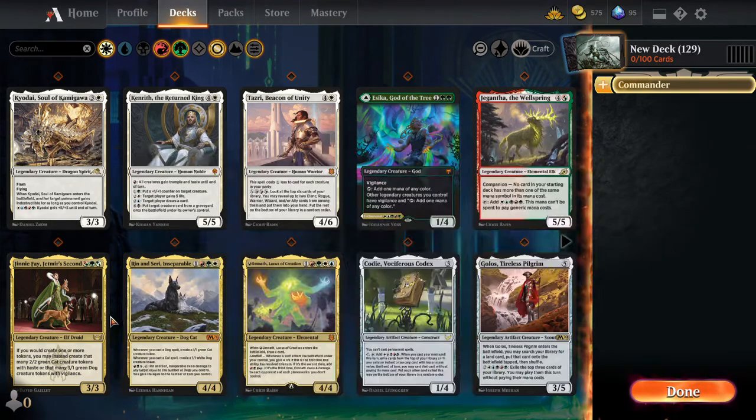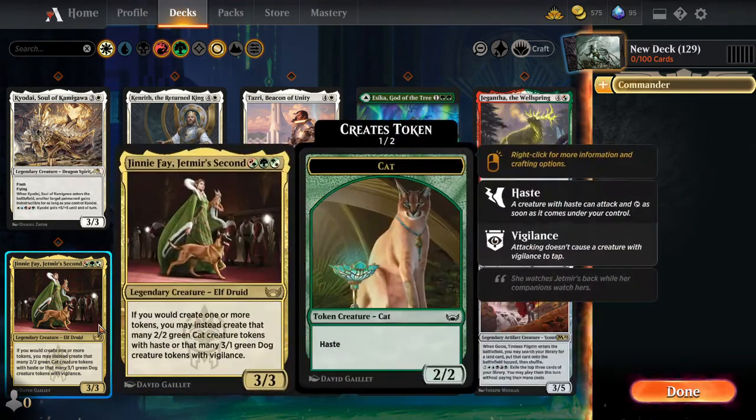So we're gonna be using her as commander, and then we're gonna have a sub-commander of this one. This one's just faster and easier to get out versus that one — you can just go straight mono green and get her out like that. I like these commanders because they provide a lot more color identity. You can make her a red-green commander, a green-white commander, or just straight mono green — it's just perfect.